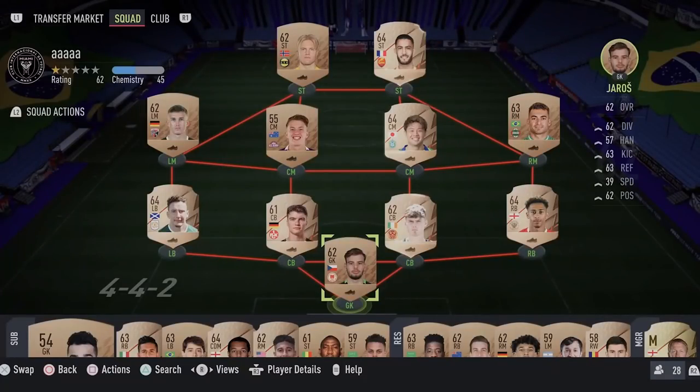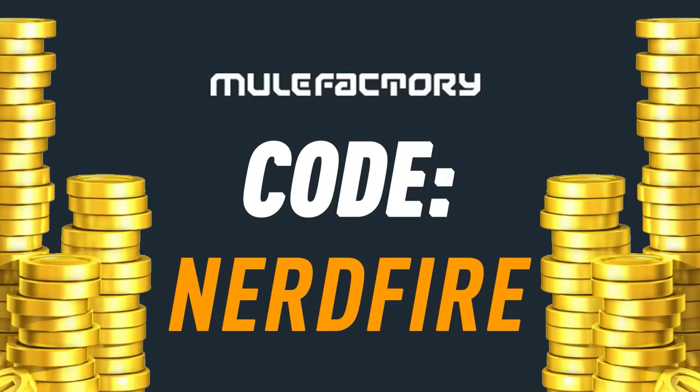We have got 81 plus double upgrades for the team of the year to open, and also some more icon packs. If you guys want to kick start your FIFA 22 team off with a bang, head over to moogle factory.com for the cheapest, most safe and reliable coins and use the code nerdfire at the checkout for five percent off your order.